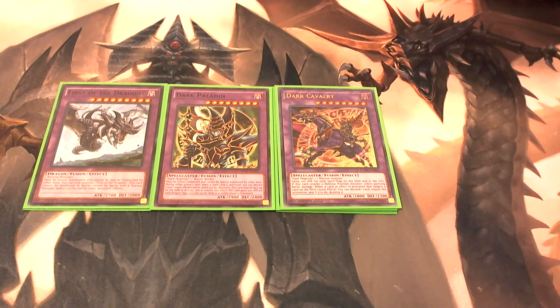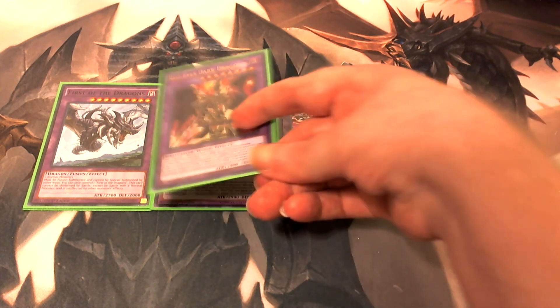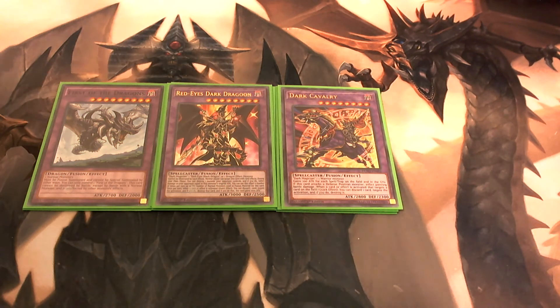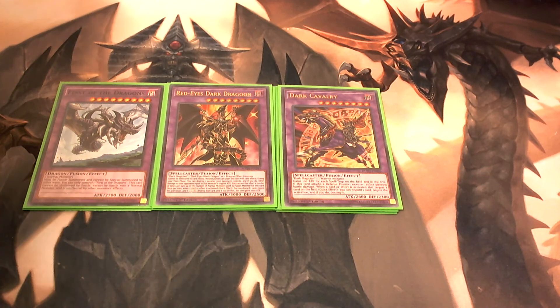The main boss monster of the deck is Red-Eyes Dark Dragoon. You need Dark Magician plus a Red-Eyes Black Dragon or a dragon effect monster to make him. This card is absolutely insane — it says it cannot be destroyed by card effects, and neither player can target this card with card effects.